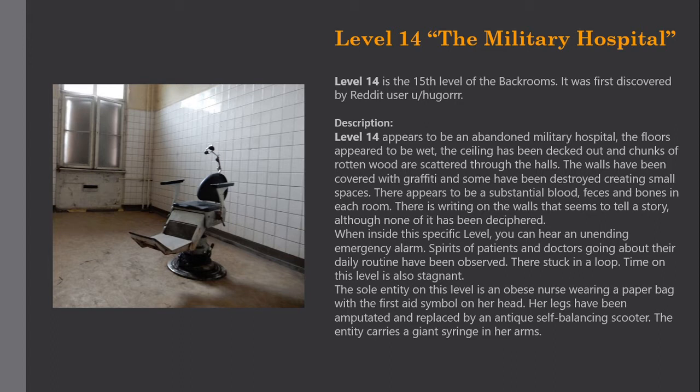Level 14 appears to be an abandoned military hospital. The floors appear to be wet, the ceiling has been dipped out, and chunks of rotted wood are scattered through the halls. The walls have been covered with graffiti and some have been destroyed, creating small spaces. There appears to be a substantial amount of blood, feces, and bones in each room. There is writing on the walls that seems to tell a story, although none of it has been deciphered.